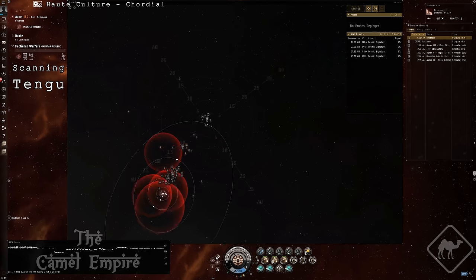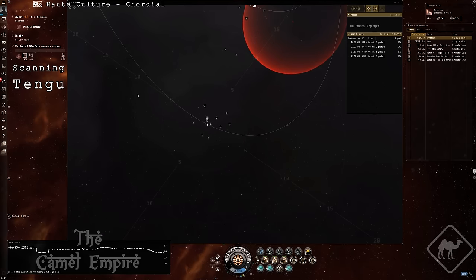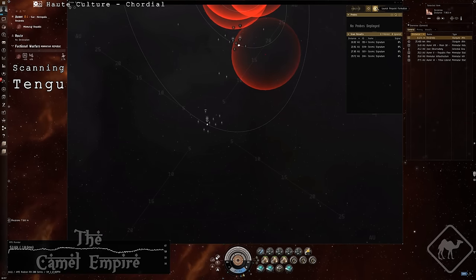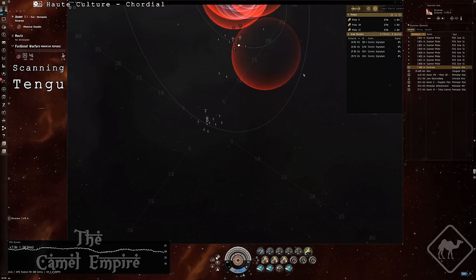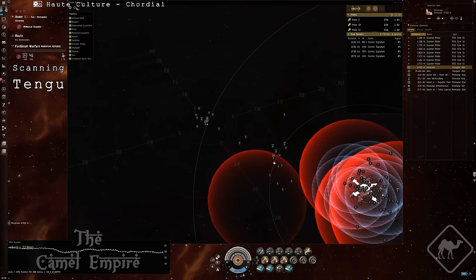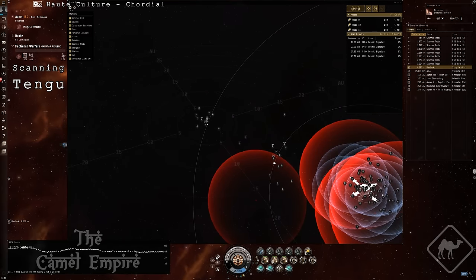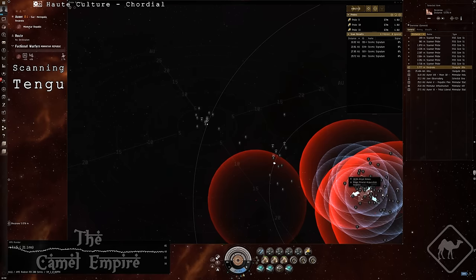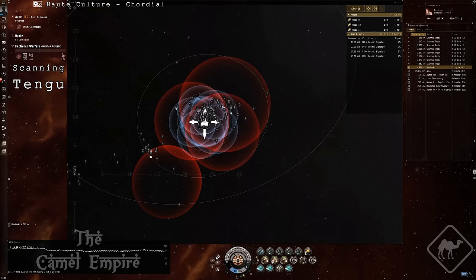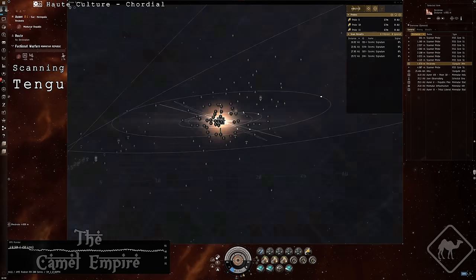The first bug that I noticed was the heavy FPS impact on my system — you can see it on the graph in the lower left corner. It's because I have a lot of bookmarks in this system, but you can easily disable them in the map. I noticed the improvement right away.